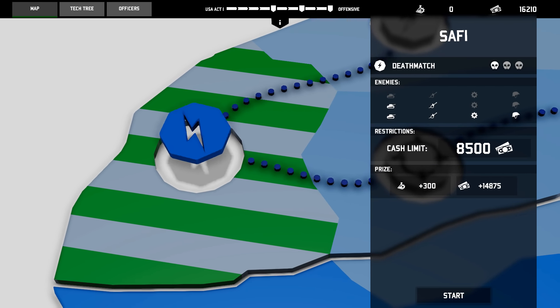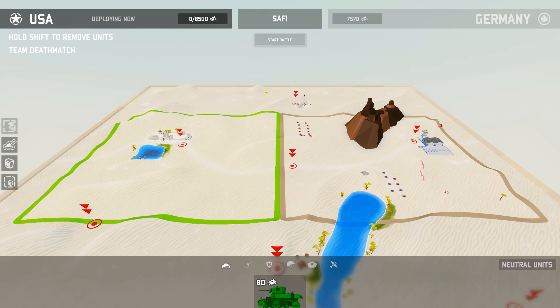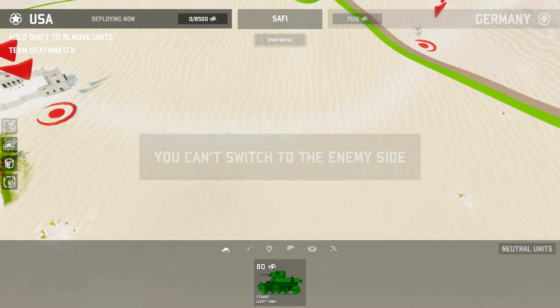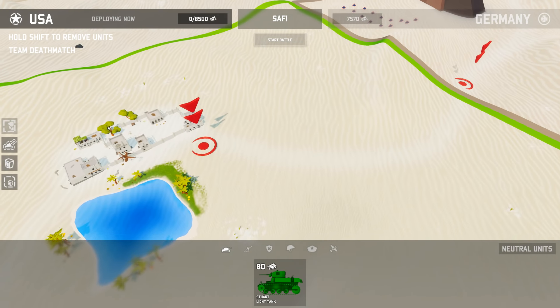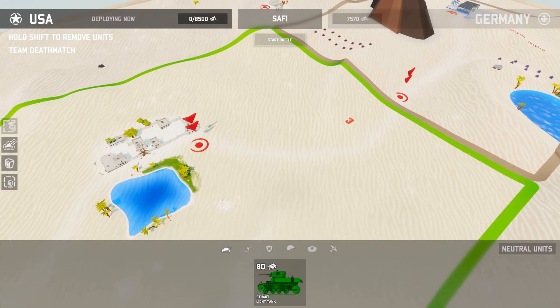Okay, so this is the Battle of Safi — deathmatch, one skull. I don't know what that means. Enemies have artillery, tanks, infantry, and support units. 8,500 cash limit prizes. We get some research points and we also get some cash. So let's get into it here, boys. Here we are on the battlefield. This is our side of the map here. These are points of interest — a place which units fight for. There are a bunch on the outskirts and two sort of close to our positions.